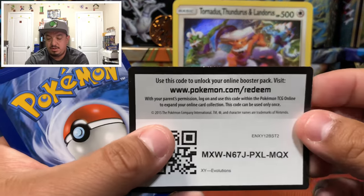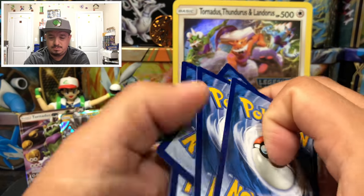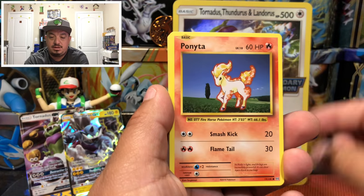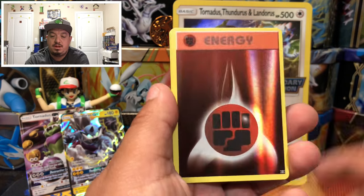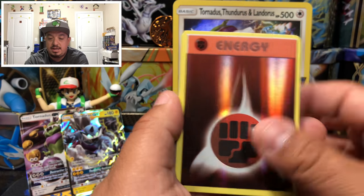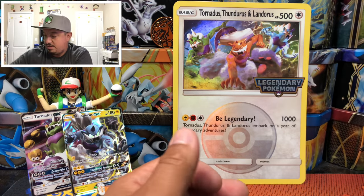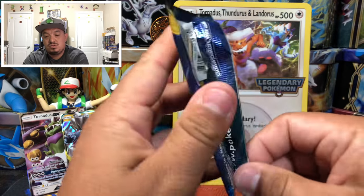All green code cards — really? Onto Evolutions. We have a Diglett, Seal, Nidoran, Ponyta, Doduo, Venonat, Poliwirl, Rhyhorn — the reverse holo is an energy card — and a Dugtrio, rare non-holographic. So far all the code cards are green.